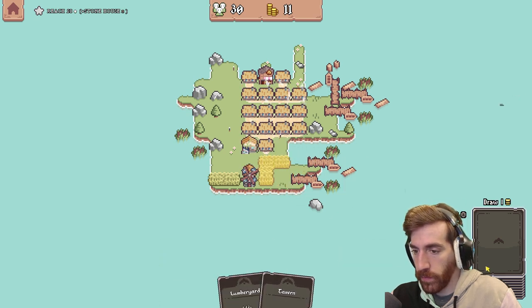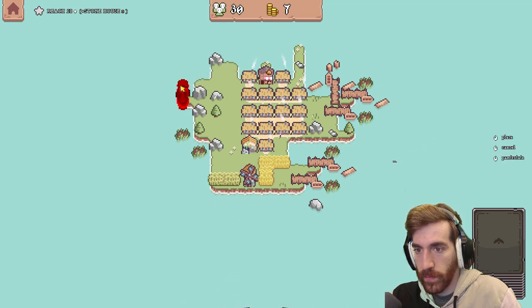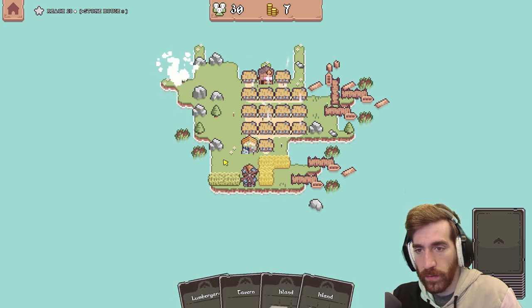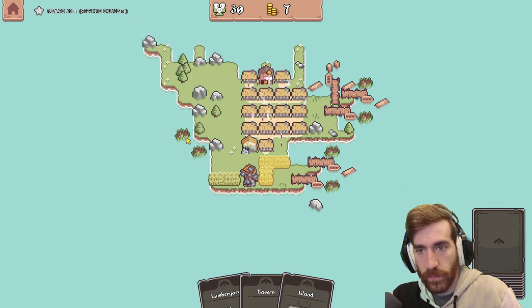Very cool. Now I don't know how to get rid of the stone. I'm really hoping there's something I can build like a stone mine or quarry. But as of right now I have no idea how to get rid of stone. I have no other trees in this area. Those trees did actually combine.